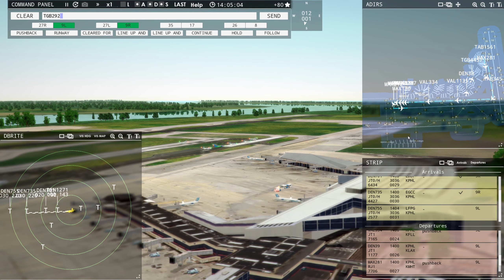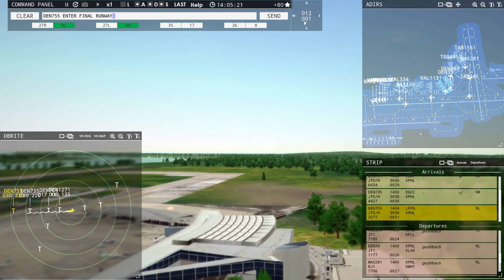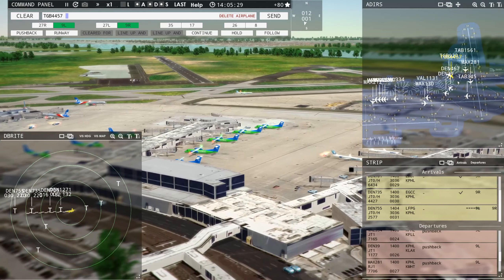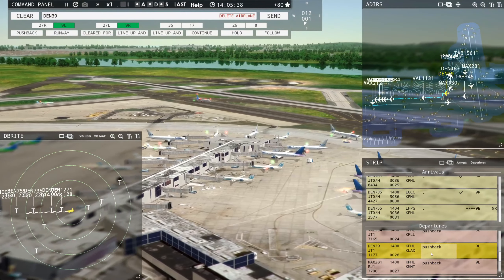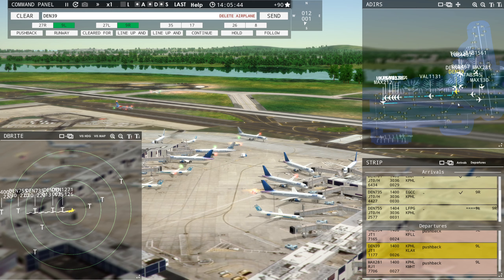Magic 212, Runway 9R Left, line up and wait. Philadelphia Tower — Denali 755, with you, Runway 9R Left. Magic 212, Runway 9R Left, line up and wait. Globe 4457 requesting push and start. Denali 755, enter final Runway 9R Right. Magic 212, Runway 9R Left, line up and wait. Denali 467, pushback approved, expect Runway 9R Left. Globe 4457, pushback approved, expect Runway 9R Left. Denali 467 and Globe 4457, ground — 9R Left, pushback approved.